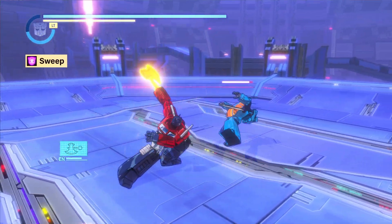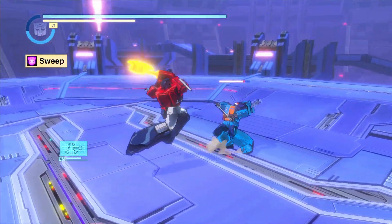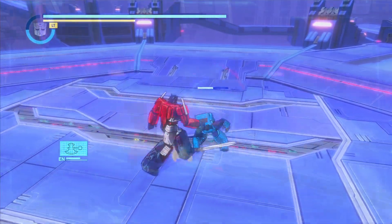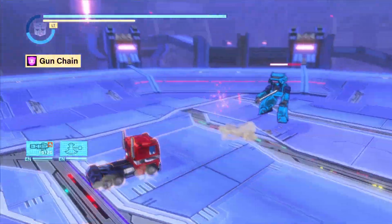The sweep hit reaction occurs when you trip an enemy, causing it to fall to the ground momentarily helpless. Although this hit reaction leaves your targets pulled on the ground, it cannot be followed up with a throw. Instead, use the opportunity to follow up with a gun chain leading to a vehicle attack.